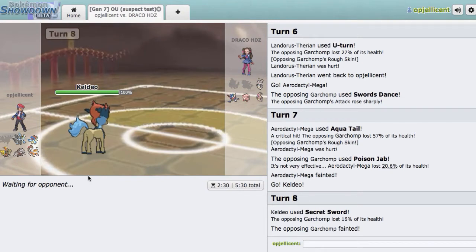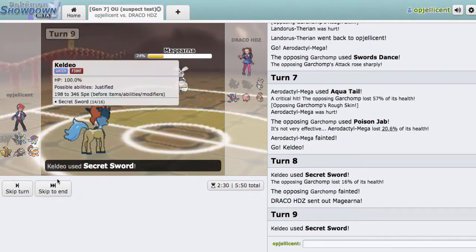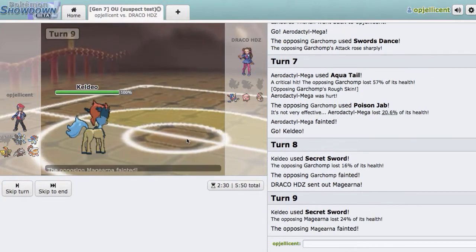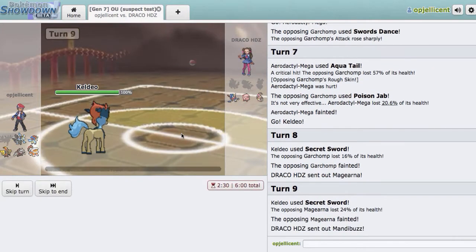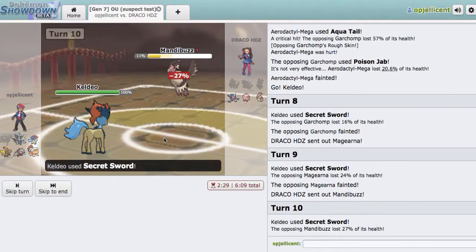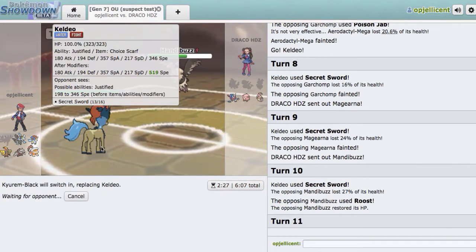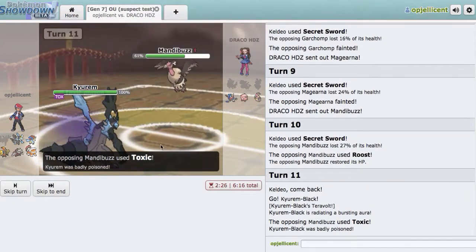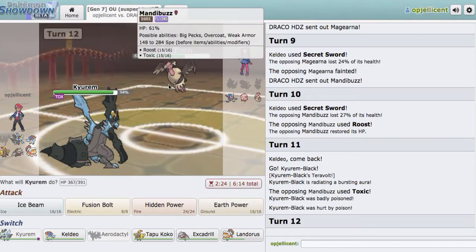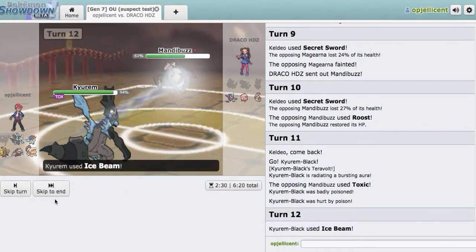I think it forces out Magearna, in which case I go Excadrill. Actually, this thing's gonna go down — never mind. Yeah, get out of here. I didn't realize that we weakened it so much and we might just sweep. You will go down to Secret Sword unless you're defensive and live. I'm going to go Kyurem-Black. I just moved my thing away — okay, I'm going to have to edit that out. I'm definitely going to have to edit that out. You guys won't see it because it's going to be... you guys wouldn't see it. But we're going to Ice Beam and knock that guy out.